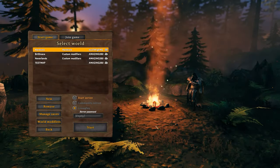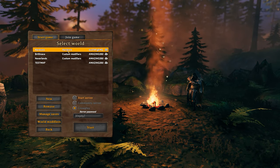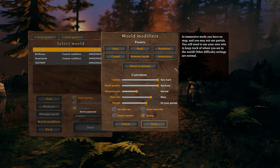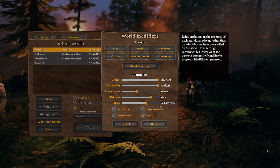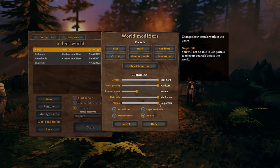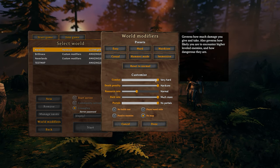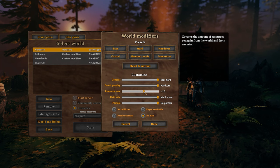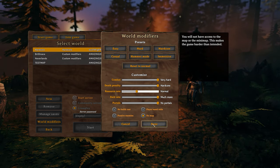Your map should look like this — it will say hardcore, and you can change that to anything you want at any time. But keep in mind, the most difficult setting is the one where you have much more raid rate and no portals, no map. The combat and death penalty stay the same. Resource rate you can adjust to your liking — this only affects the grind.